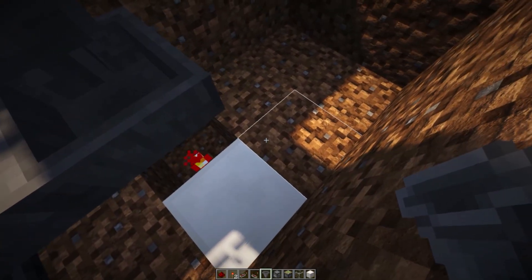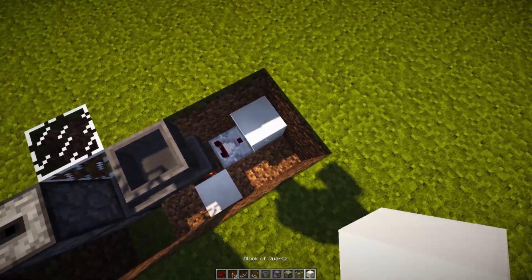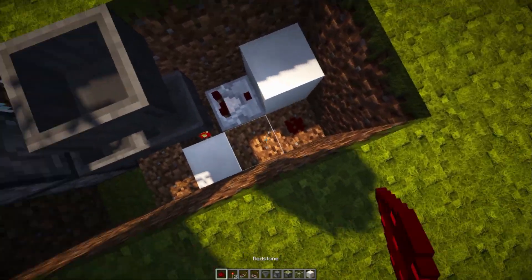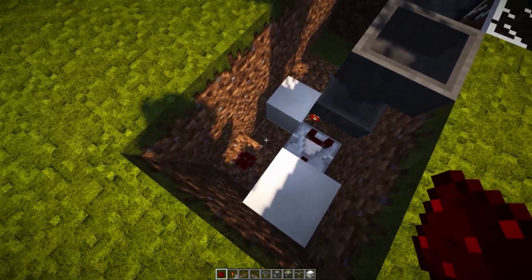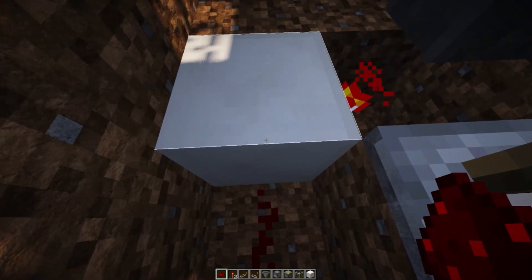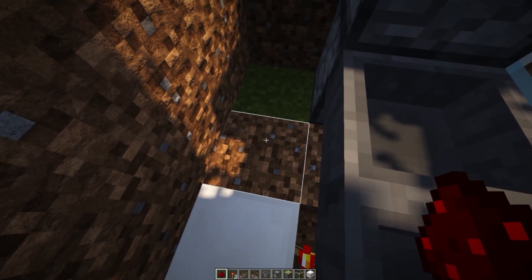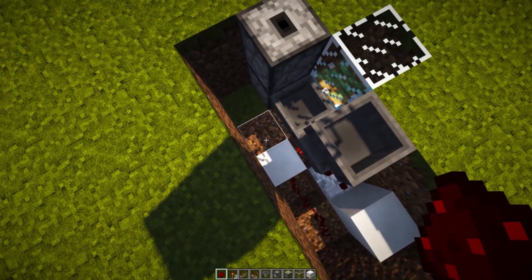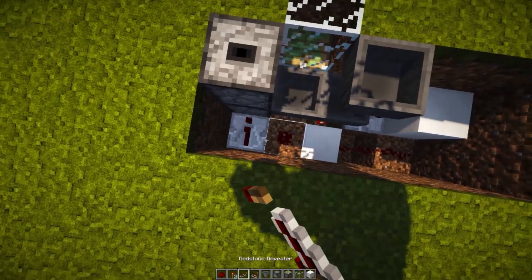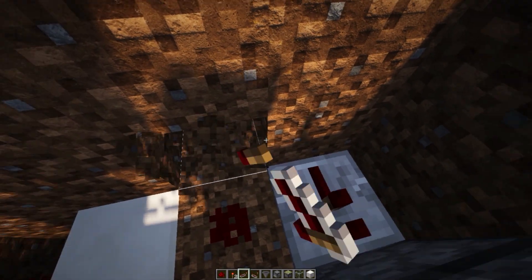Place a comparator on this side going out into a block, then a bit of redstone dust next to that block. Destroy the block at the bottom and place redstone dust there — this redstone dust should feed into the block with the redstone torch on its face. Then place redstone dust over here with a redstone repeater going into the bottom dropper.